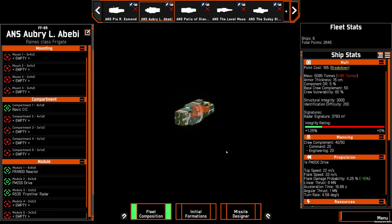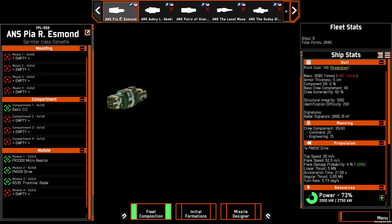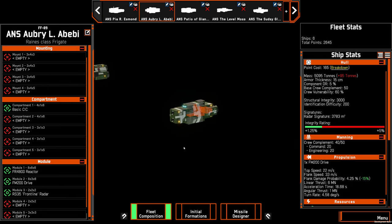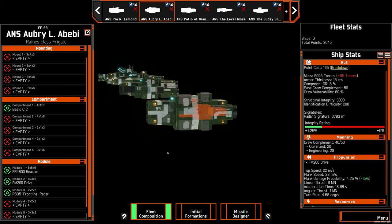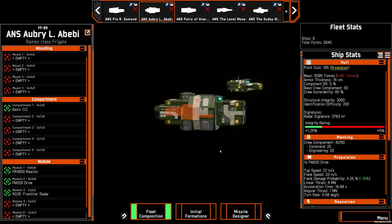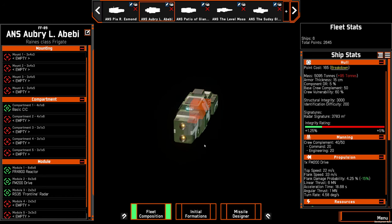A step up from the corvette is the frigate. It only costs a little bit more and has more armor, although you probably won't notice it all that much. It does come with a few more modules, a few more compartments, and the same number of weapon mounts — but those mounts can take bigger weapons. This is still a very specialized craft overall. It's bigger, so it has more armor and structural integrity, but as a downside it's also much boxier, which makes it much easier to detect than the corvette. It's also noticeably slower — one of the slower ships out there.